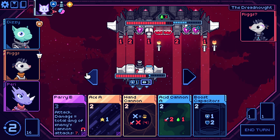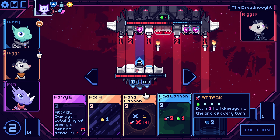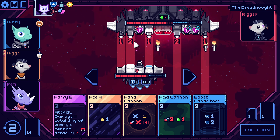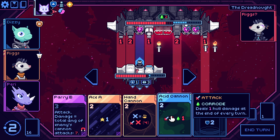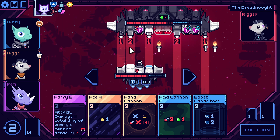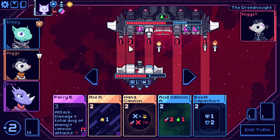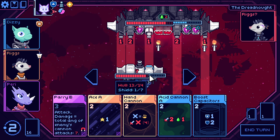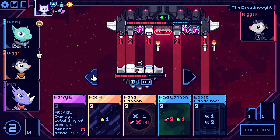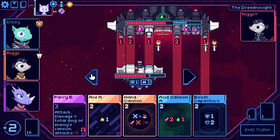I wouldn't mind another acid cannon — that really moves up the timetable. Then again I am getting smacked a lot. Let's say I did shoot this — doesn't really matter where I shoot it, but imagine I did. I would then have movement of three, so my main cannon goes one, two, three. I'd be getting hit for three damage but only take two. I'd be down to 11 health but that three poison is probably really good.